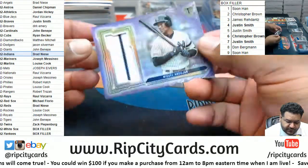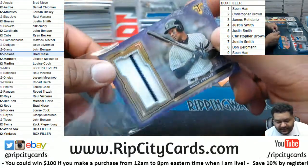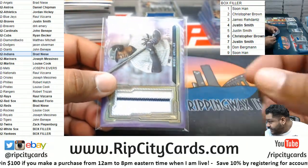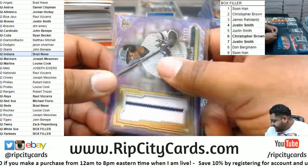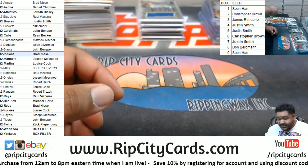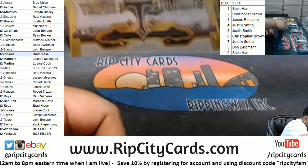We got a Yankee — Andujar 2 of 27 relic for the Yankees. This is box number eight, so this goes to Don. Sorry Don, that could have been a lot better for you. Alright, box number nine is left.